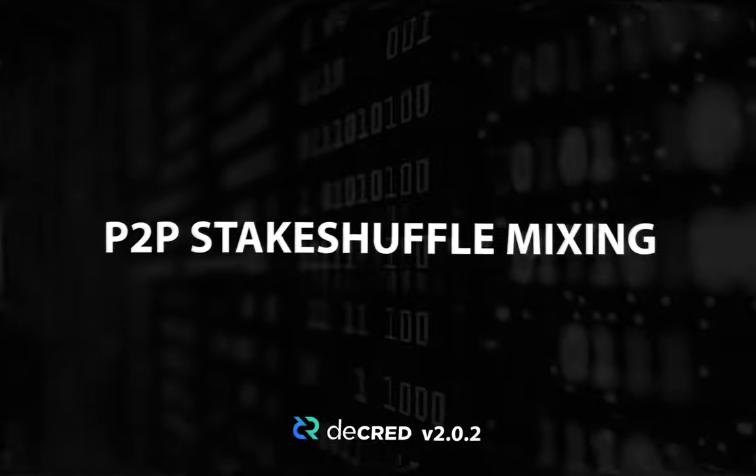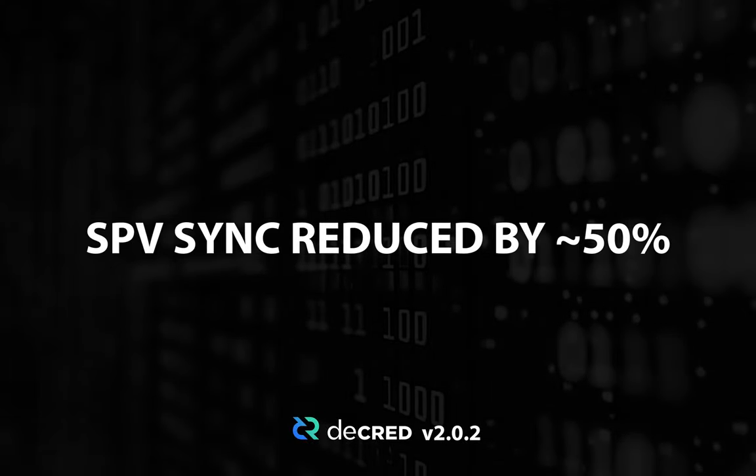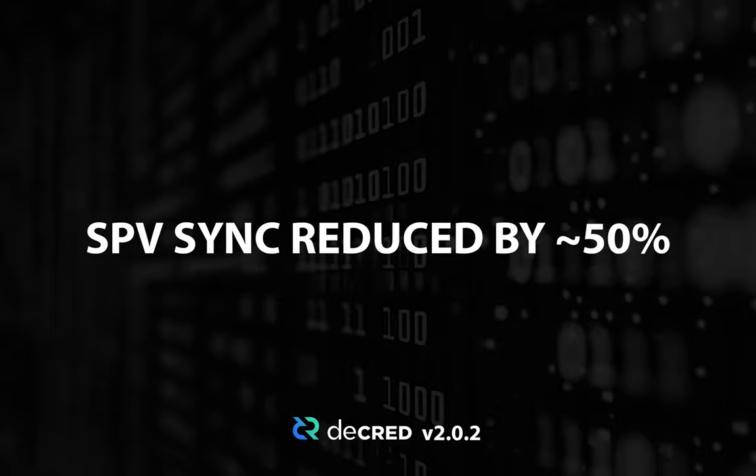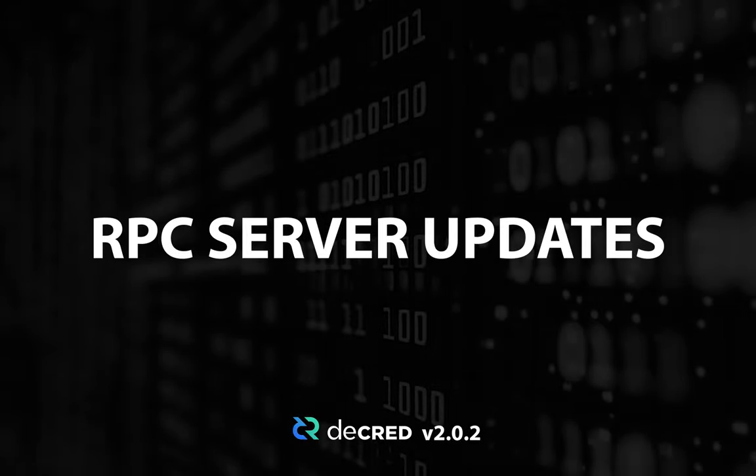Hi and welcome to another Decred news update. A new major release of Decred is here: Decred version 2. Some of the key highlights are Decentralized StakeShuffle mixing, higher network throughput, lightweight client sync time reduced by around 50%, improved initial peer discovery, and various updates to the RPC server. This is a big deal because it officially decentralizes the mixing process and makes Decred all around more robust and better.